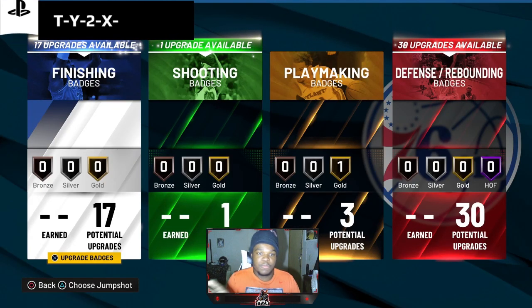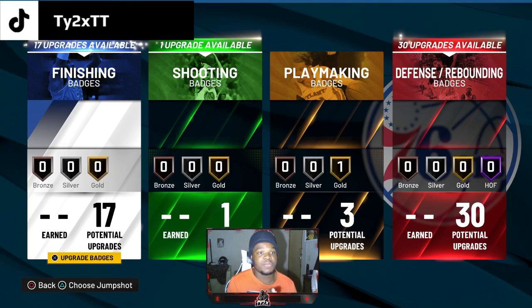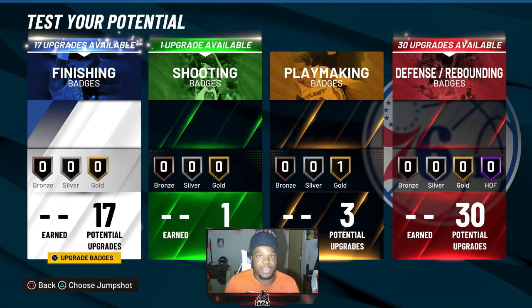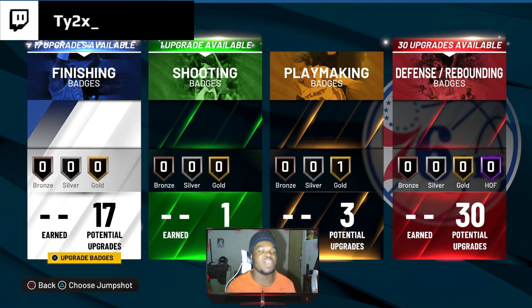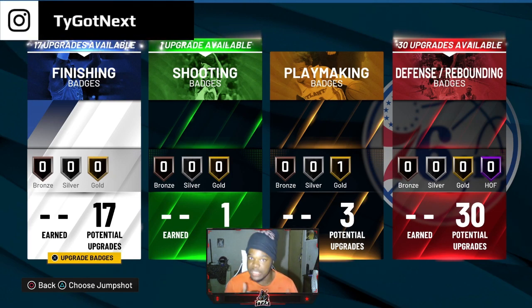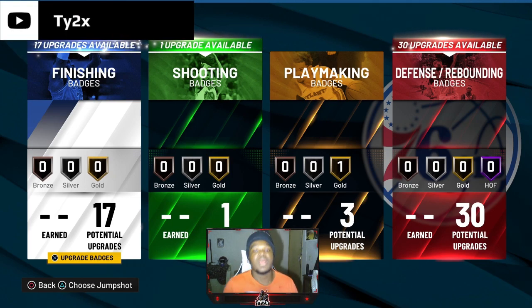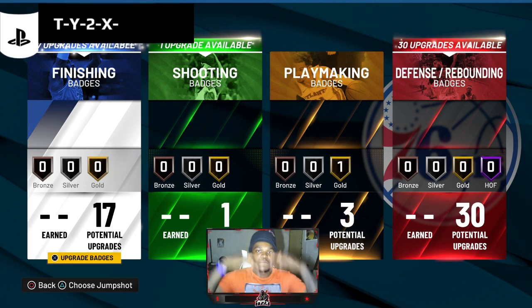Either way, this is the best build for inside centers. I will be dropping an outside center build — a pick and pop build — that's gonna be fire, big body at that too. If you guys are interested in next-gen builds I'll be dropping those as well, but I have to experiment because that build system is a little more complex. They actually did a good job balancing next-gen this year. Thank you guys for watching the video, hope you all enjoyed it. Like and subscribe — we want 100K subscribers. I'm out.